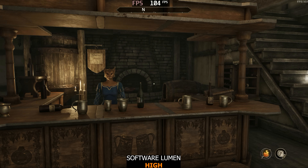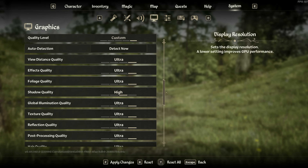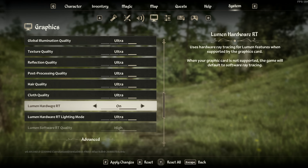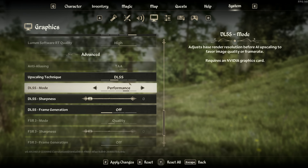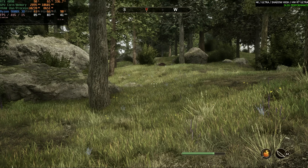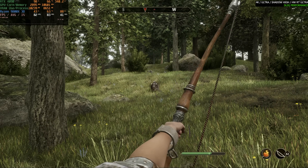So my settings, as I showed in the beginning, are 4K with everything on ultra except shadow quality on high, with DLSS Transformer Performance model, hardware Lumen on ultra — and even in the thickness of the forest, you get really good performance.